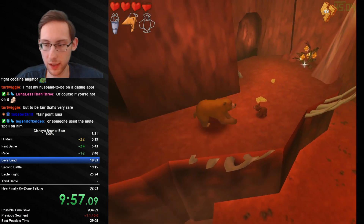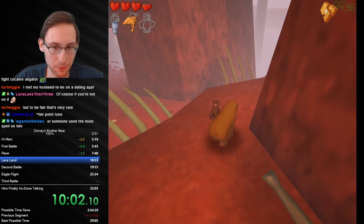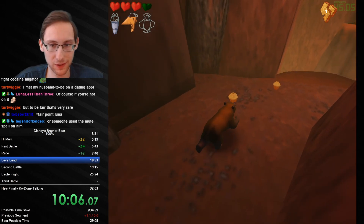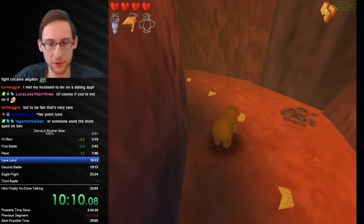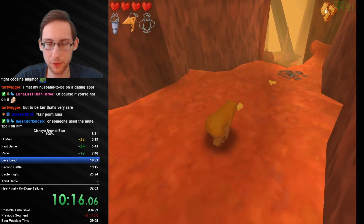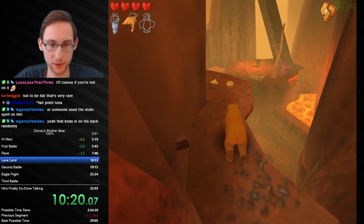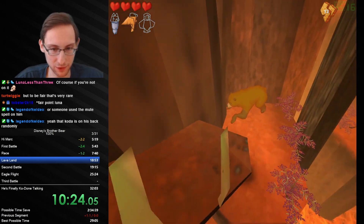And Coda just teleports up here — that's kind of interesting. The game's like, wait, what? We're not ready, we aren't made for brightness boosting. Oh, whatever, let's just teleport him up there — nobody's gonna notice anyways. I don't know why I didn't jump down here, I was worried of fall damage for some reason. It's really easy to get enough honeycombs here. I wish someone would cast the mute spell on Coda, honestly. I wouldn't mind that, but I think he's gonna be as annoying as always, unfortunately.